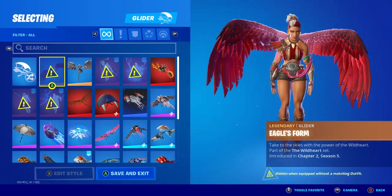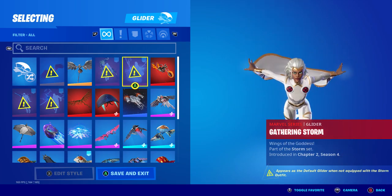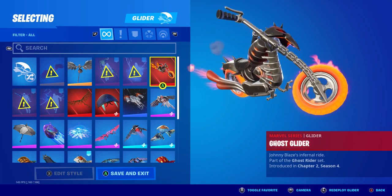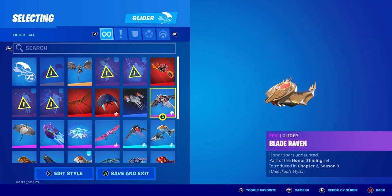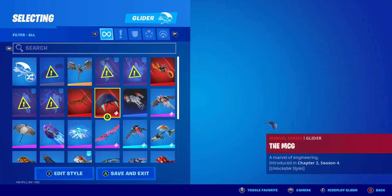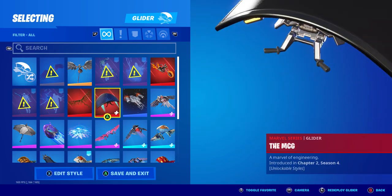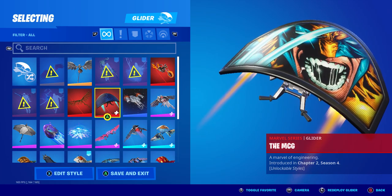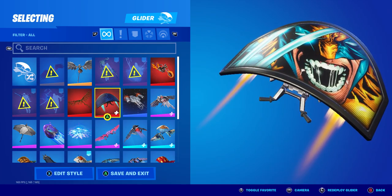Gliders: Eagle's Form, Omen, Energy Arcade Glider, Gather Storm, Ghost Glider, Blade Raven, Razor's Crest, MGC — Marvel Cinematic Gaming? What? Really? For what?